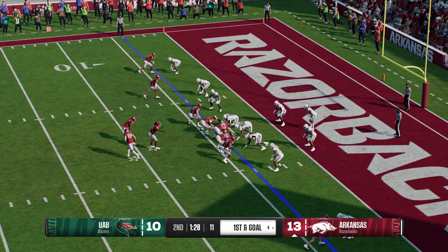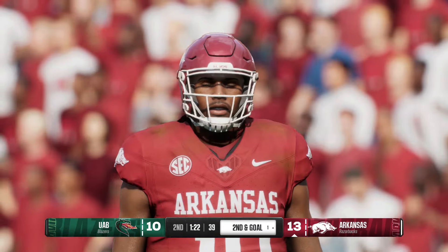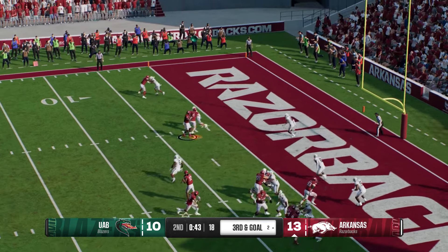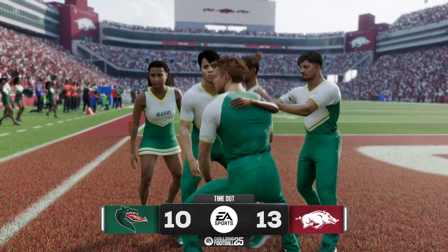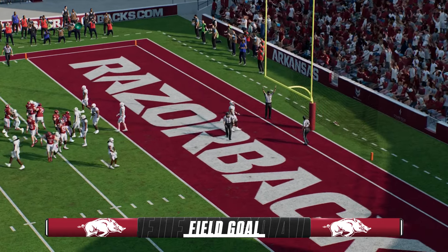They have to punch it in — they have first and goal. Here's the snap, quarterback looking to throw. He's got it right near the end zone. Tackle after the completion down at the one-yard line. Catch made on the left side, going to be stopped short a couple yards from the goal line. On this fourth down and short, he knocks this one right through.